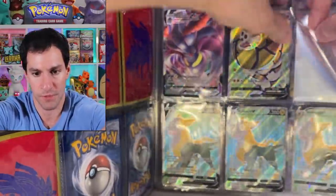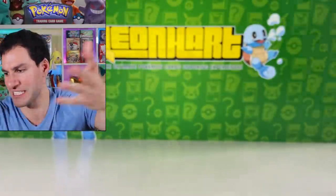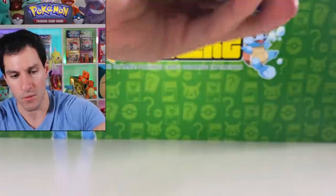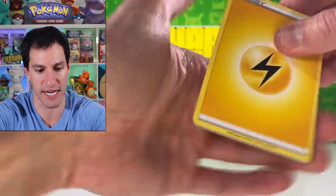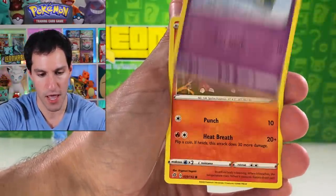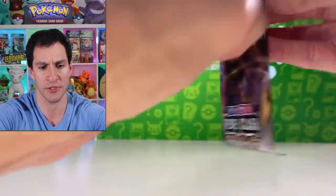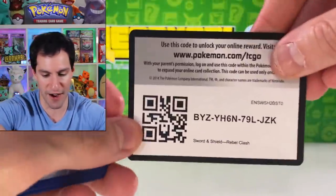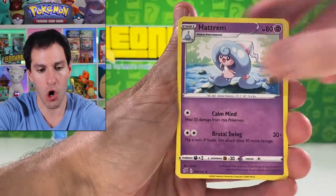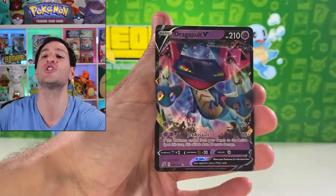The binder just kind of knows what we're going to pull — we'll just pull duplicates for the rest of this opening, won't we. Alolan — it's about time we pulled the full art trainer for her too. Maybe we'll pull another Sonia before that happens. Surskit, Pidove, Mandy Buzz — we have pulled that before, nothing too crazy. Several packs to go so don't go anywhere. Turfed Stadium, Corsola, Farfetch'd, Meowth, Caterpillar, Corsola, Litwick, and another Dragapult V.